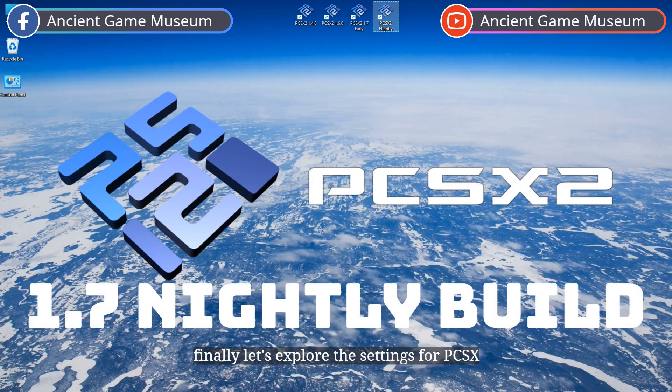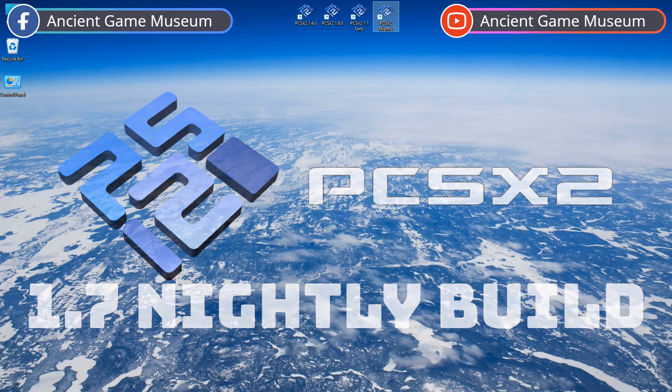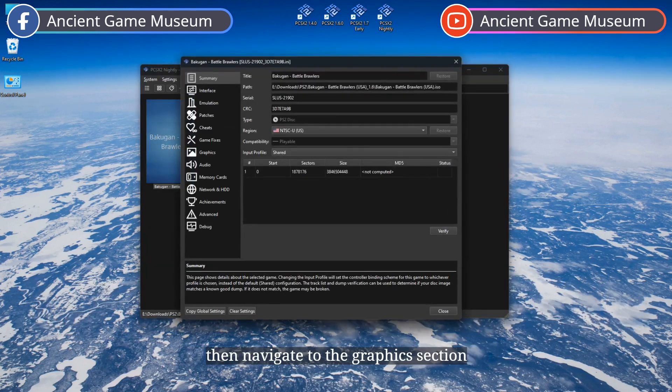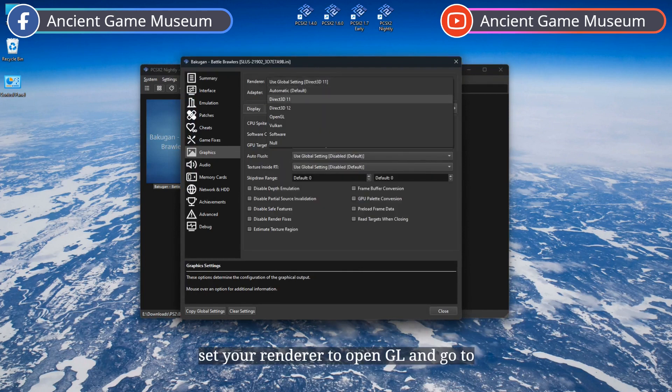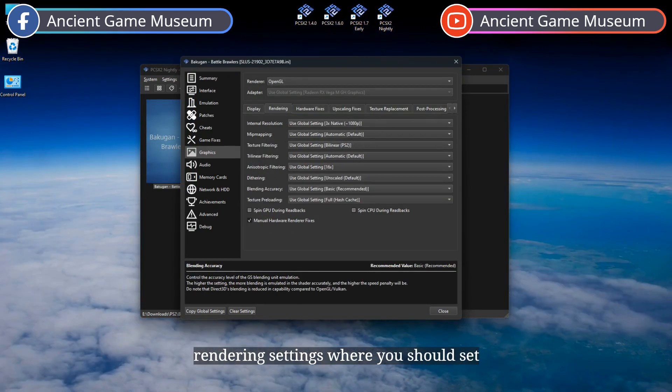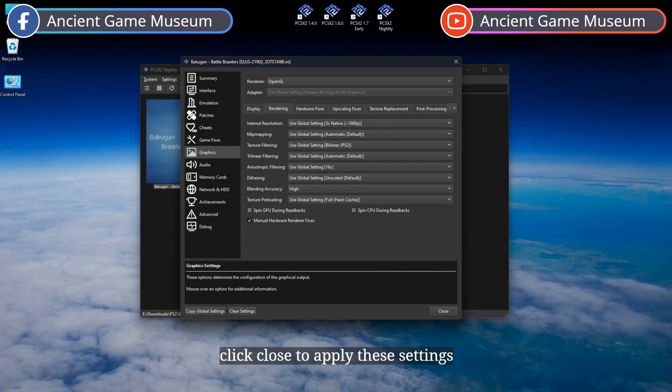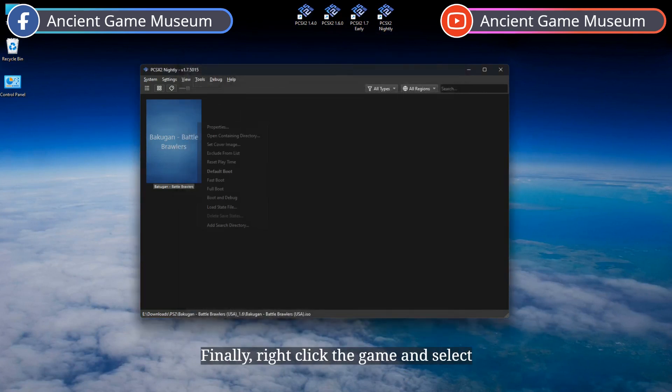Finally, let's explore the settings for PCSX2 1.7 nightly build. Right click the game, choose Properties, and then navigate to the graphics section. Set your renderer to OpenGL and go to rendering settings, where you should set blending accuracy to high. Click Close to apply these settings. Finally, right click the game and select Fast Boot to run the game.